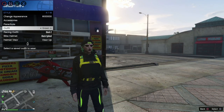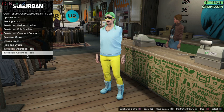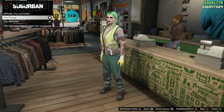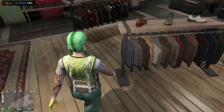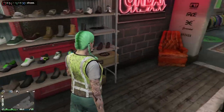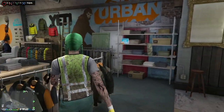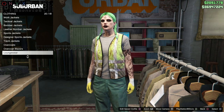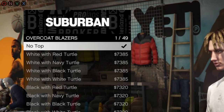Now the way to do this on a male character is a lot easier and will probably only take you 30 seconds. Put on the Refuse Collector outfit — go to Casino Heist outfits and it's the first one called 'The Pickup.' Once you've done that, go to the top section, then Overcoat Blazers. On a male character there should be an option that says 'No Jacket' — select no top and you'll notice your arms go completely invisible.